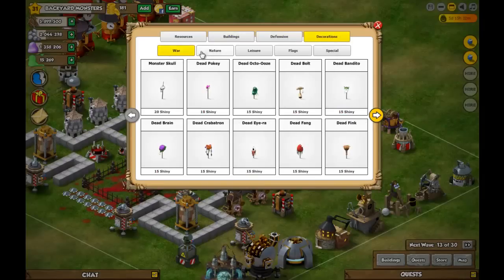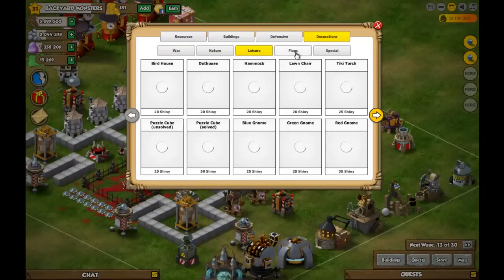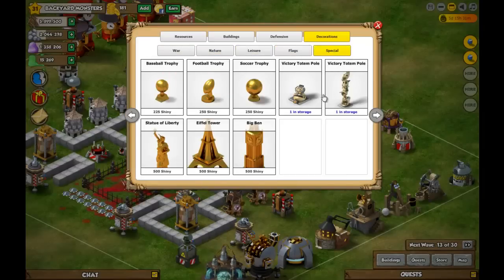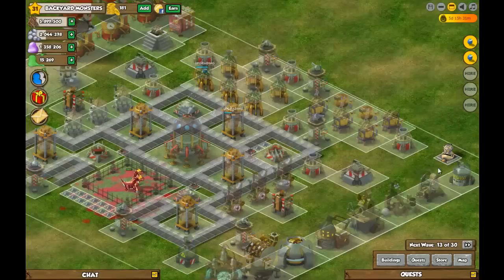Usually as you can see here, it's already highlighted on war. Now this is the problem. Most people just look here and go, where the hell is it? It is actually not under nature, leisure, or flags. It is under special. As you can see here, the totem poles are shown right here. And you can just do this, place it, and you pull it back out.